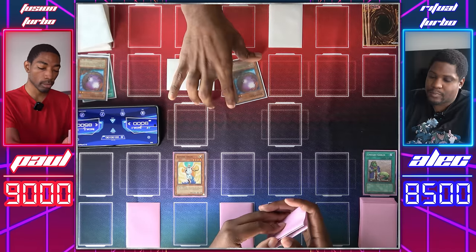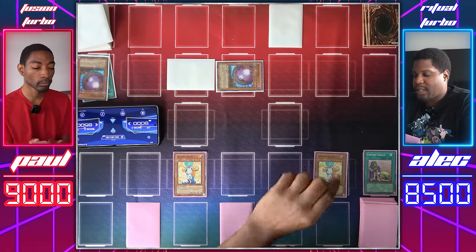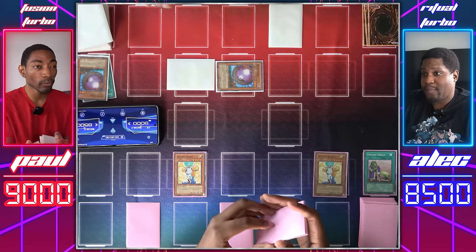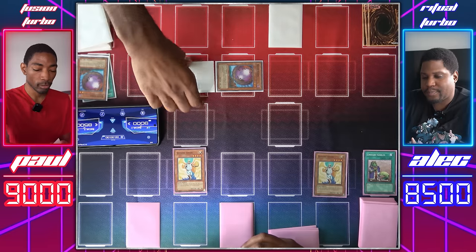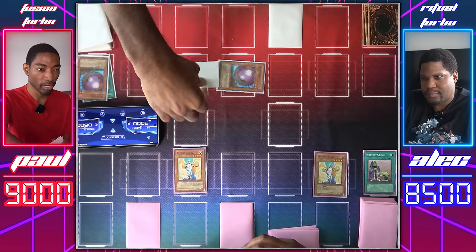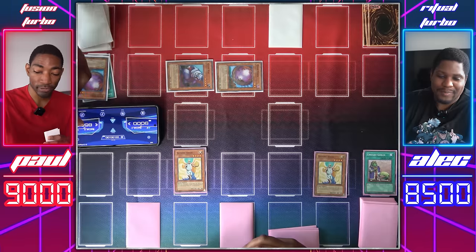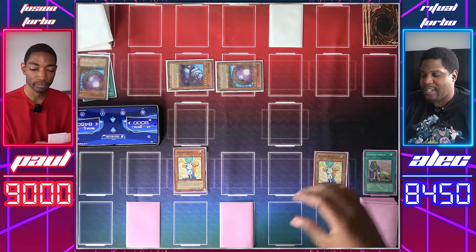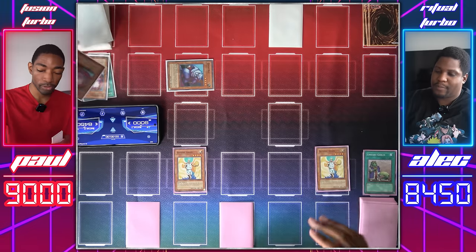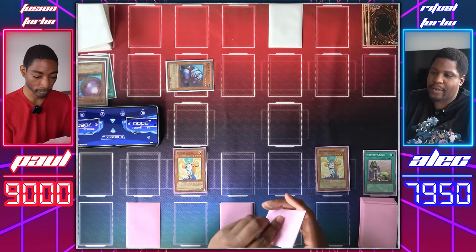I draw. I'll set, switch to defense, and pass. Draw for turn. Normal summon Shining Angel — two of them. Both of them. Shining Angel attack the face down. You attacked the newest member of my deck — the Giant Rat. I'm gonna take 50 — with 1,450 defense. You take 50 life point damage. And I'm gonna take a little more when I attack Giant Germ. Giant Germ is destroyed, you'll take 500, but I don't have another one to summon. I'll pass.